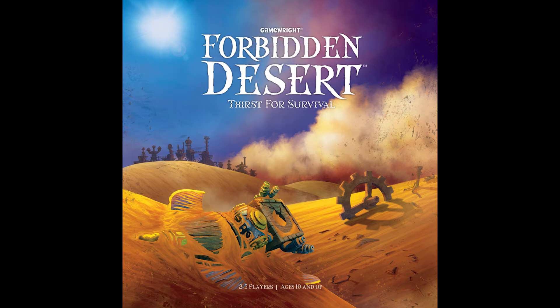The main draw for Forbidden Desert over Forbidden Island is that tiles move around each turn. In Forbidden Island the water rises and parts of the island disappear, but in Forbidden Desert it mimics a sandstorm — sand comes in and tiles shift vertically or horizontally, distorting where unexplored areas might be, which adds an interesting dynamic. We haven't played much Forbidden Island since starting Forbidden Desert.